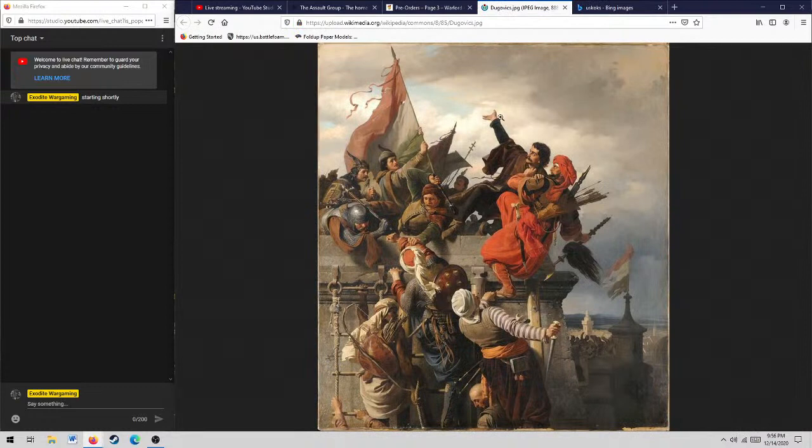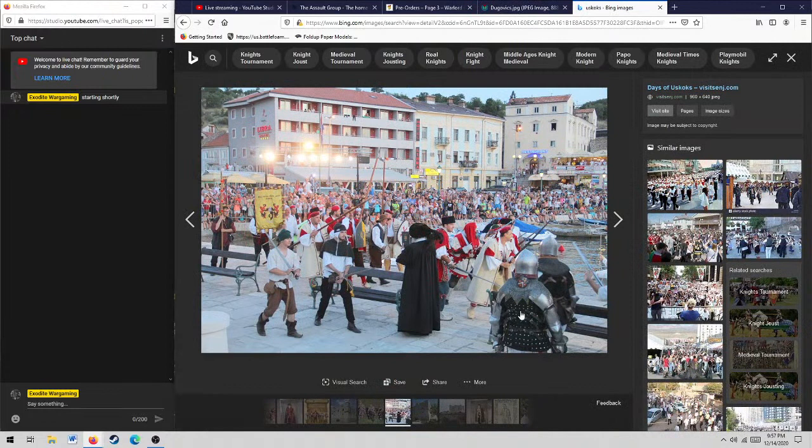There were also the Uskoks of Senj, which is in Croatia — I'm actually reading a book on them right now, just called The Uskoks of Senj. They were basically pirates that resisted the Turks, and there's a great engraving by Cesare Vecellio from 1590. Here are some reenactors in modern Senj at the fortress.